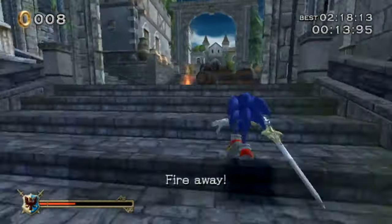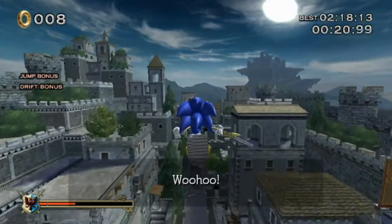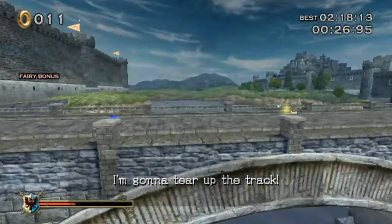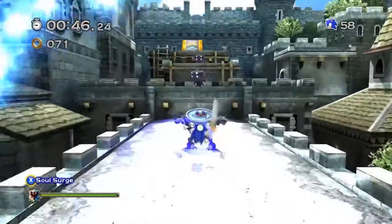Sonic and the Black Knight. Both of the storybook games have really cool settings for their levels, and for Black Knight I pretty much liked almost all of them. But I'm going with Camelot Castle, because like Night Palace, Camelot captures its game's medieval setting the best out of the lot. When researching, I even came across a mod for Generations which features Camelot Castle as a fully playable stage, making it even easier to visualize what it could look like.